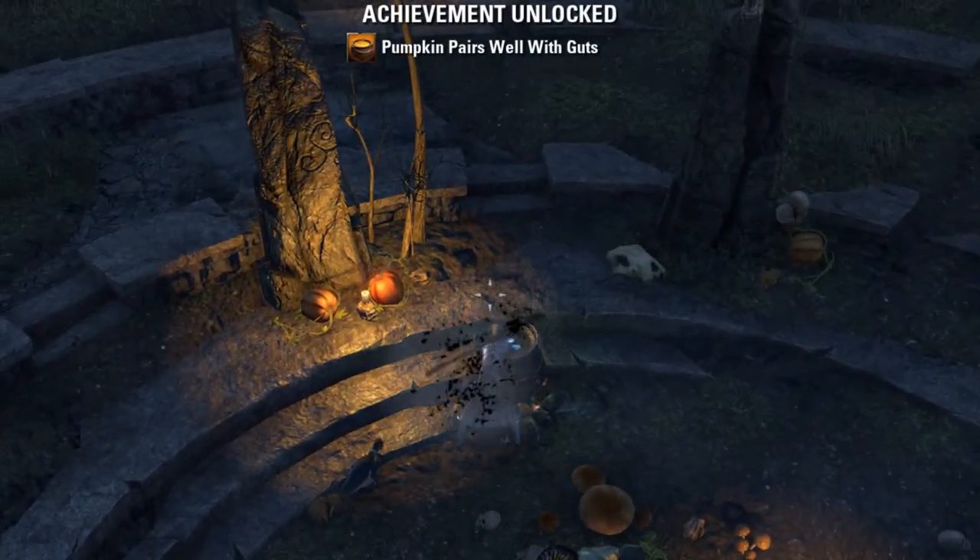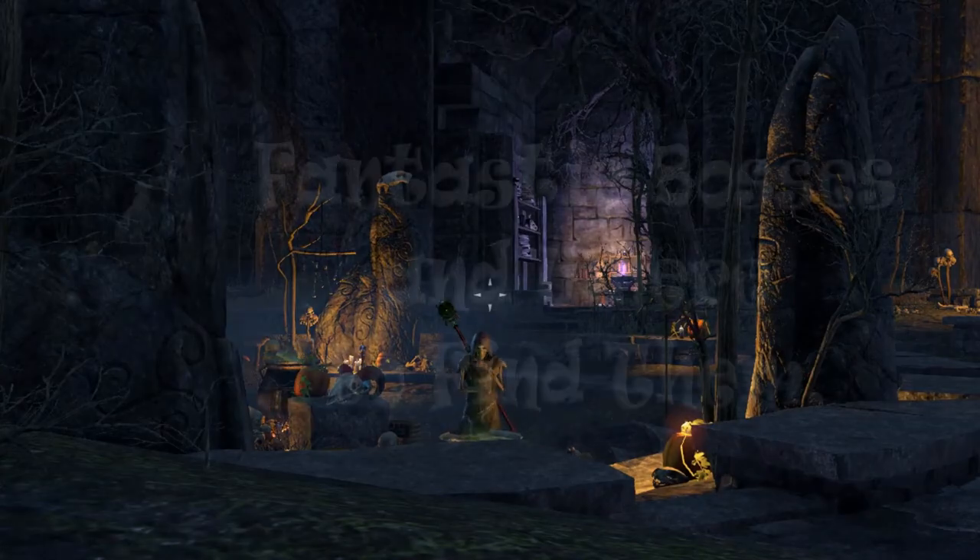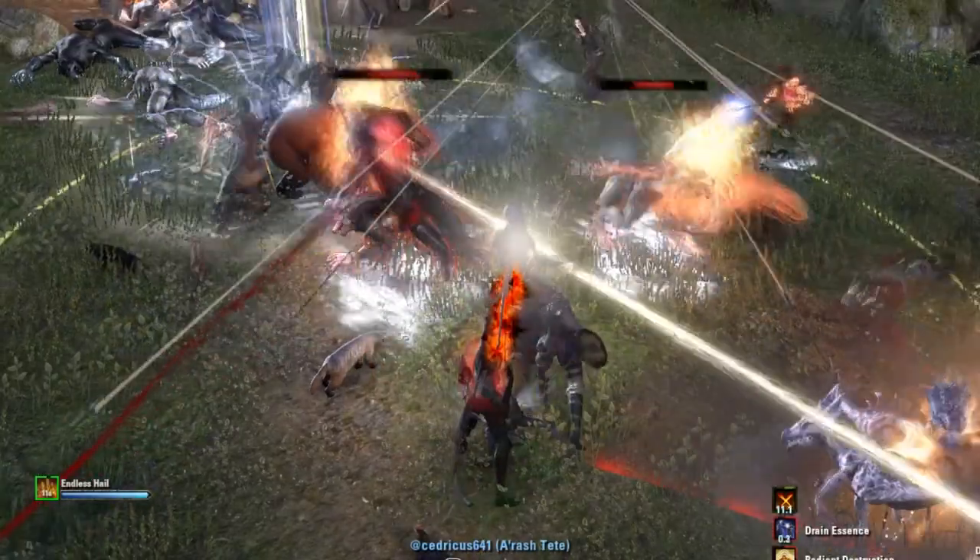You can then use the Crow Whistle, which will summon the cauldron and give you XP. You don't need to use the cauldron, but if you do, that will give you the polymorph.